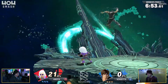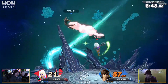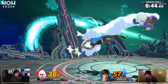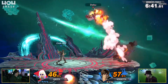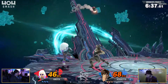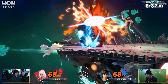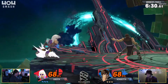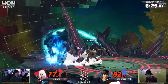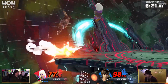Mii Gunner at least has projectiles to throw out consistently. Whereas Lucas — what is he going to do to beat the whip? Nothing. That bomb went flying. That's the thing about the Belmont whip — I feel like it does just little enough damage to where you can pop it or not pop it immediately. But it also has the right angle to specifically dictate direction and create up options like that.